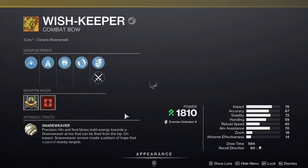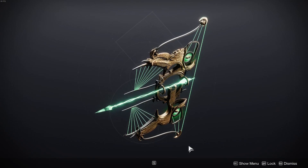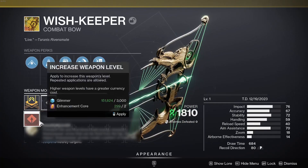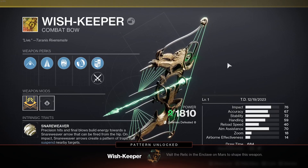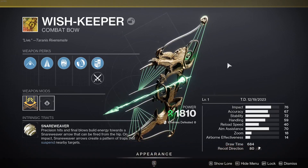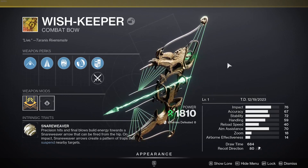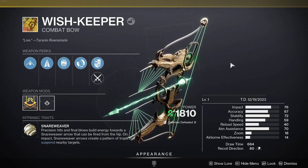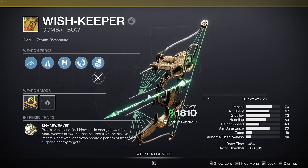The Wish Keeper itself is a beautiful looking bow — it looks so dope. It will of course be craftable too, with patterns and everything, so you can get your first pattern. The thing is you're going to be locked out of the patterns for a few weeks, sort of like Revision Zero where each week you can do the new mission at higher difficulties and keep getting patterns. This is going to be the first one you get.